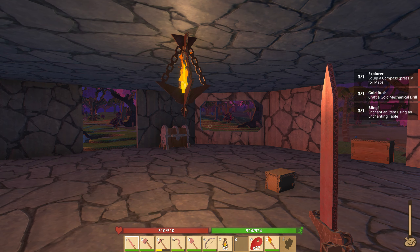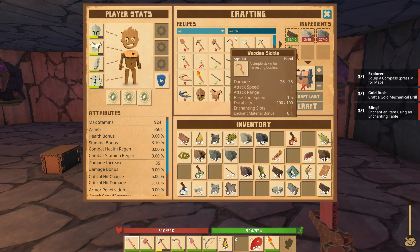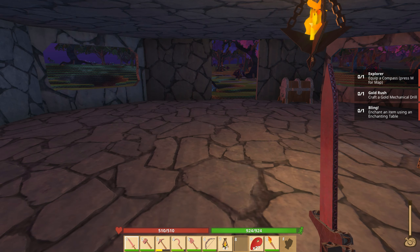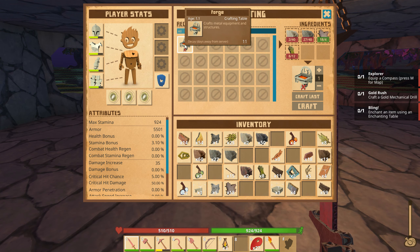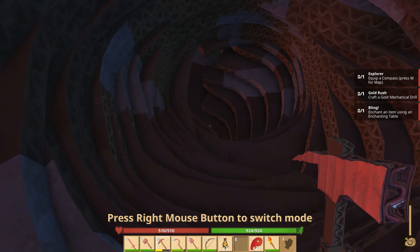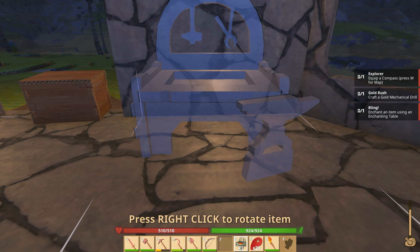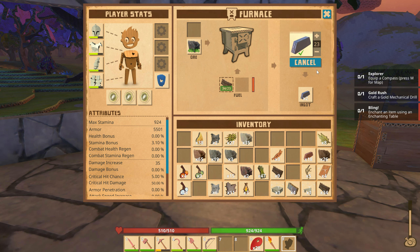Now we need to equip a compass so we can set waypoints on our map. I need a forge for that. I'm missing stone for the forge. I'll go down underground in this tunnel, mine up a bunch of stone real quick. There we go — furnace and forge placed close together so I can run back and forth. Let's go ahead and smelt down the 50 iron ore — 25 at a time. I know I'll need iron for the compass.